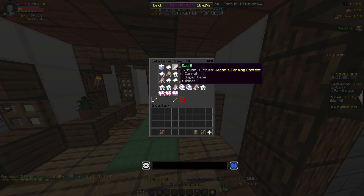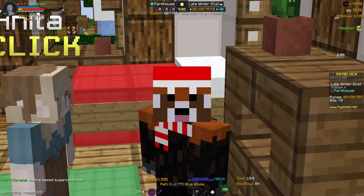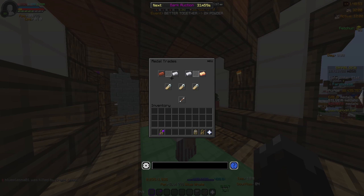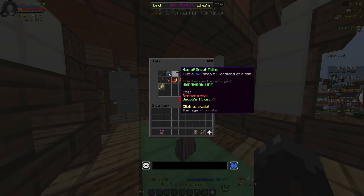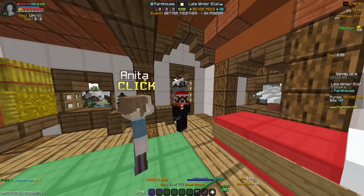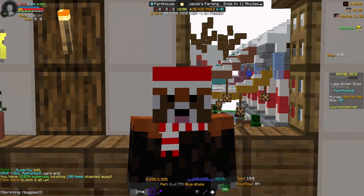Anita is going to ask for one gold medal and 32 Jacob's tickets. You may be asking: I don't have a gold medal — here are some tips. In the SkyBlock calendar there are Jacob's farming events every hour, and you're going to want to do these. The ones I recommend are wheat, mushroom, and cactus. Every time you see one of those farm contests, do them until you get eight bronze medals, then go talk to Anita again, go to Medal Trades, click that four times and then once more, and then go ahead and buy the Mathematical Hoe Blueprint.